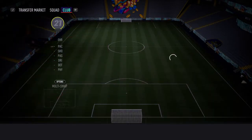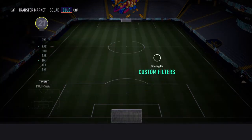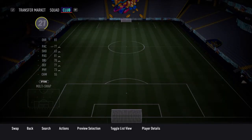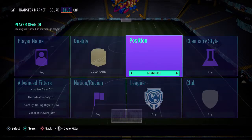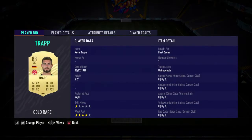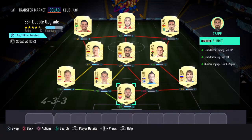Right center mid we've got Hamsik, right center mid Aaron Ramsey, right back Mario Fernandez, right wing — just any rated goalkeeper card would do. So to recap: Trapping in goal, right back Mario Fernandez, two center backs Hamsik and Ginser, left back Holstenberg, three center mids Aaron Ramsey, Javi Martinez, Ozil, right wing Adan, striker Arnautovic, left wing Tyson.